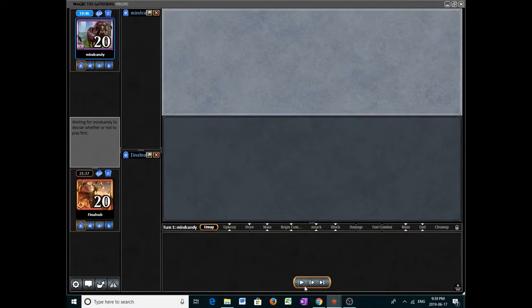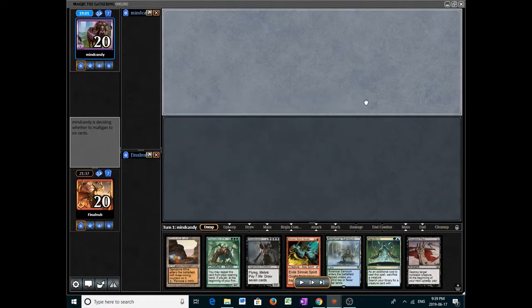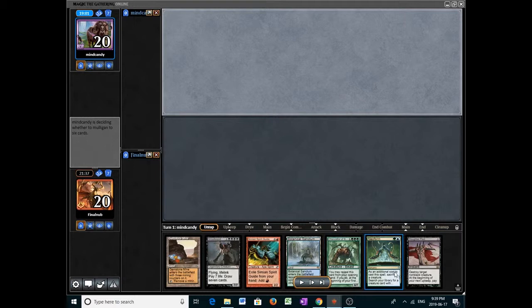Welcome to game two. Let's see how we sideboard here. We've brought in the two Slaughter Pacts and the two Engineered Explosives. We took out the Pact of Negation, because that's likely to be very dead against a Plains Aether Vial deck, and we also took out Noxious Revival and Serum Visions. So what do we have? We have turn one mana, Neoform, but we're two green cards away including Allosaurus Rider, and we also have Griselbrand. Given that we are two cards away from comboing, I think we just mulligan.